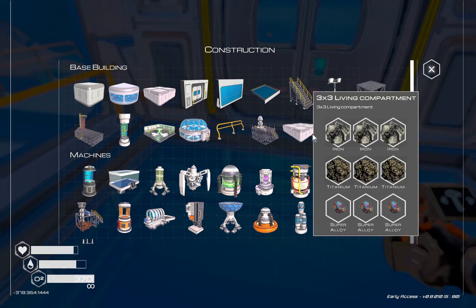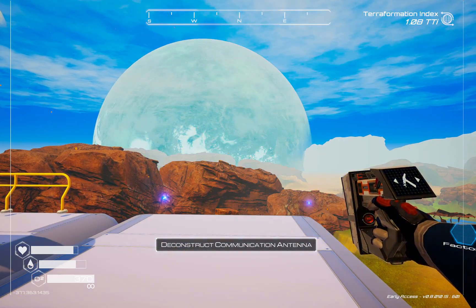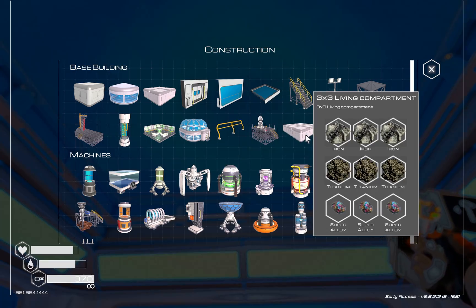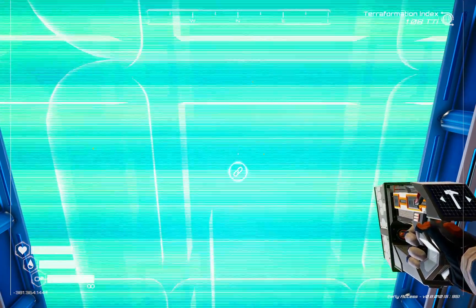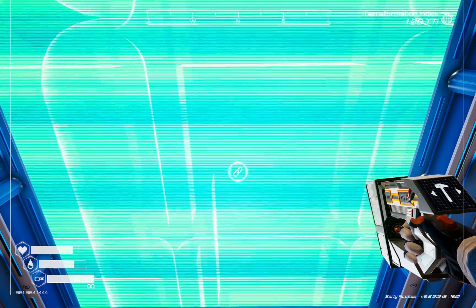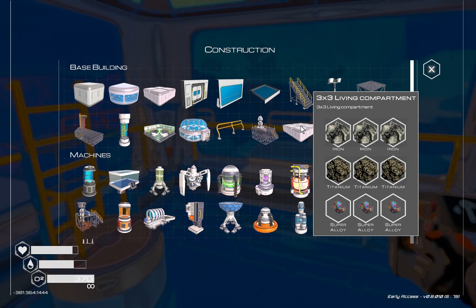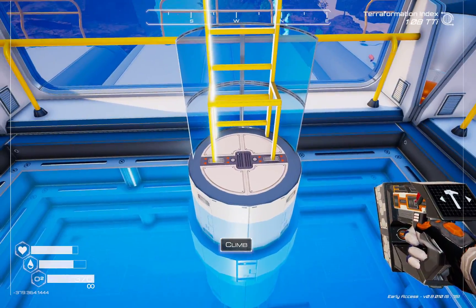If we try to build one of these up here, it's not going to let us until we get rid of what's in the way. I've got a glass pane there so we can see what's going on. When we build one of these we get the snap icon, but it's not central — we can scroll the mouse wheel for different positions, but not a single one is positioned centrally so that the center cube of the three-by-three would be directly above the one-by-one.